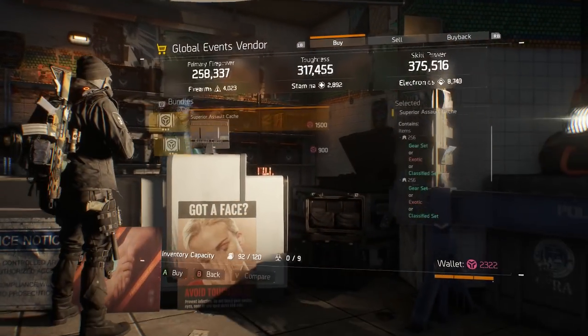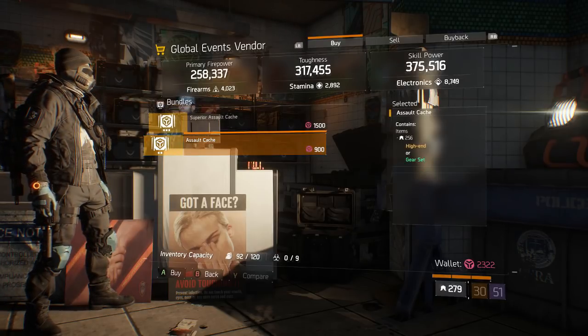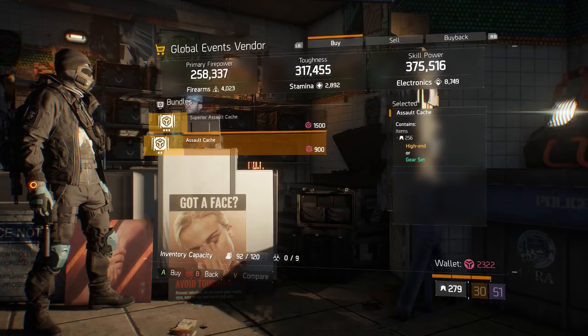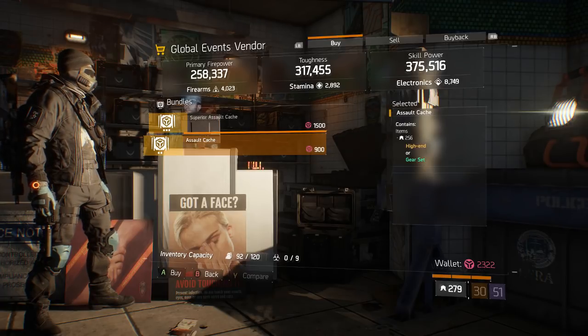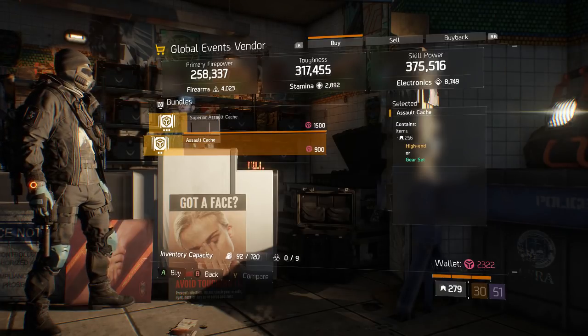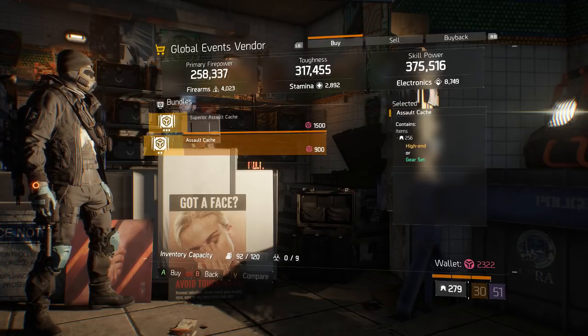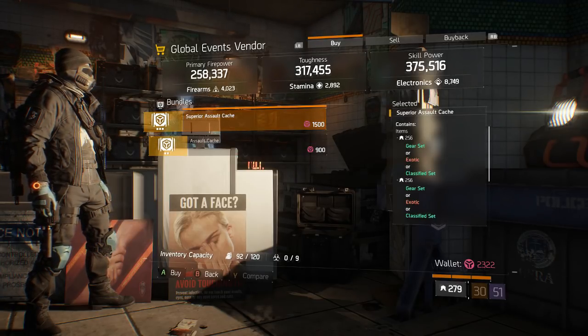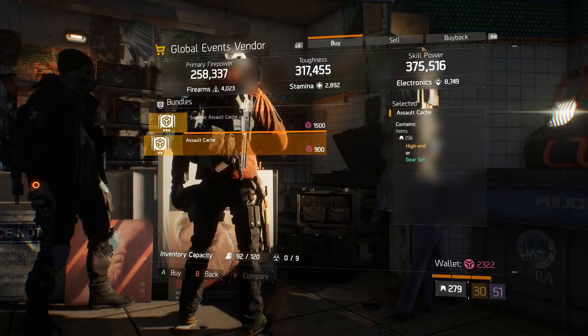On top of that, when the global events roll around and you come to this vendor, the superior cache will stay the same, but the 900 GE caches will finally be removed. We will have targeted caches, meaning whichever classified gear sets are available during that global event, you'll be able to buy a cache for that specific gear set type, which narrows it down instead of buying the 1500 and just hoping you get what you want.